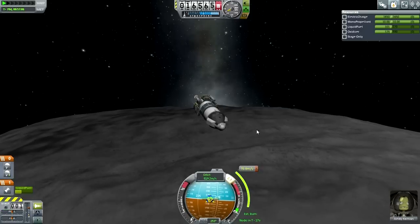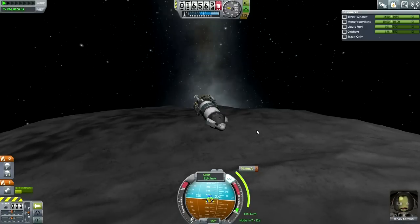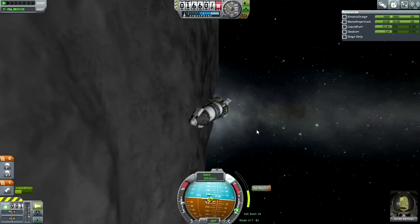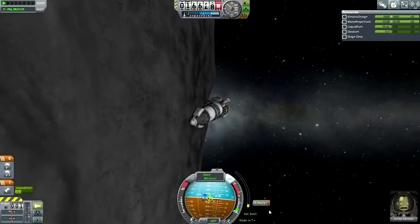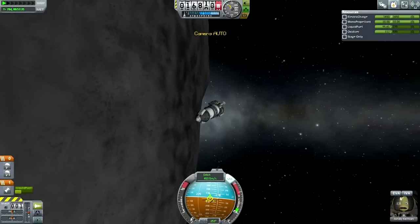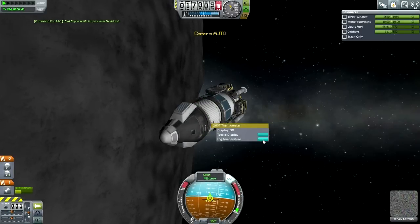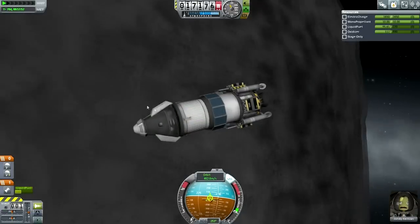Very rocky terrain on Ike — very tempting to land on it right now. But this is a test and our first interplanetary attempt with the reusable system, so let's not push things here. We'll probably need some fuel once we get back to make our landing as pleasant as possible, without landing too far away from KSC. So now we are orbiting Ike, pretty close to periapsis. Let's see if we can get a temperature reading as well — yes we can. Keep that data. That should be all the science we've got.